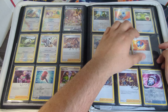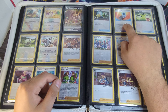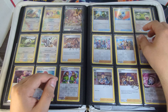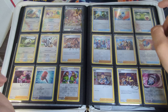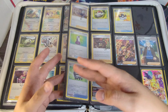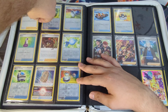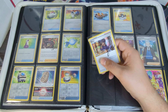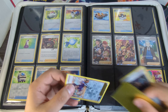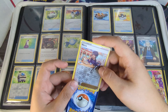When I did my master set for Brilliant Stars, I did something I now hate — I put the normal card and then the reverse holo alternating per Pokémon. I don't like doing that anymore. I'd rather do it the way I have it here: the reverse holo in front and the normal behind it, with the holo getting the front slot if there's a holo variation.